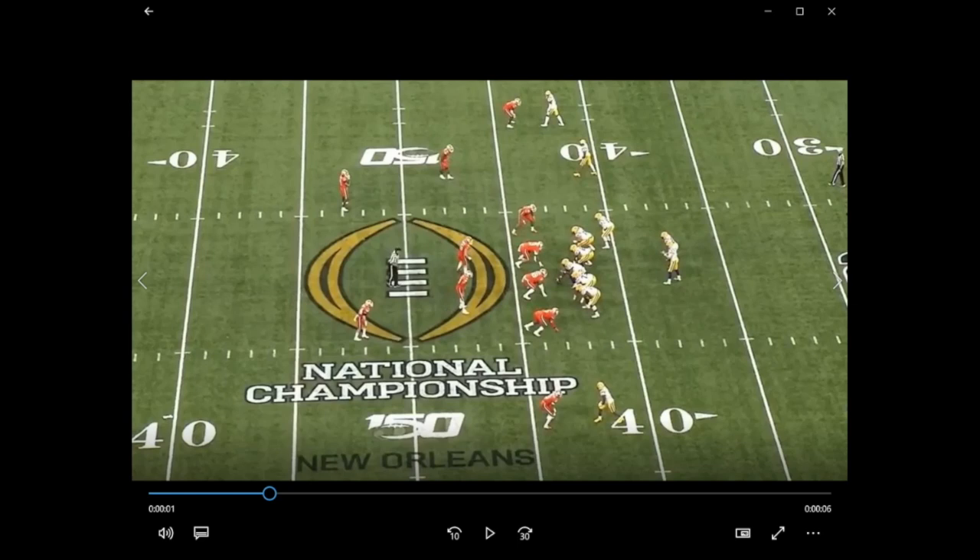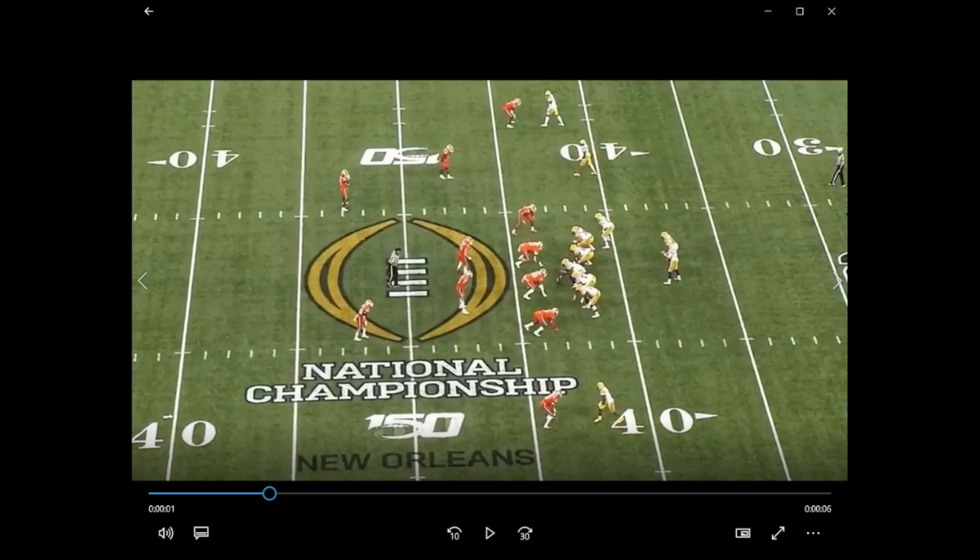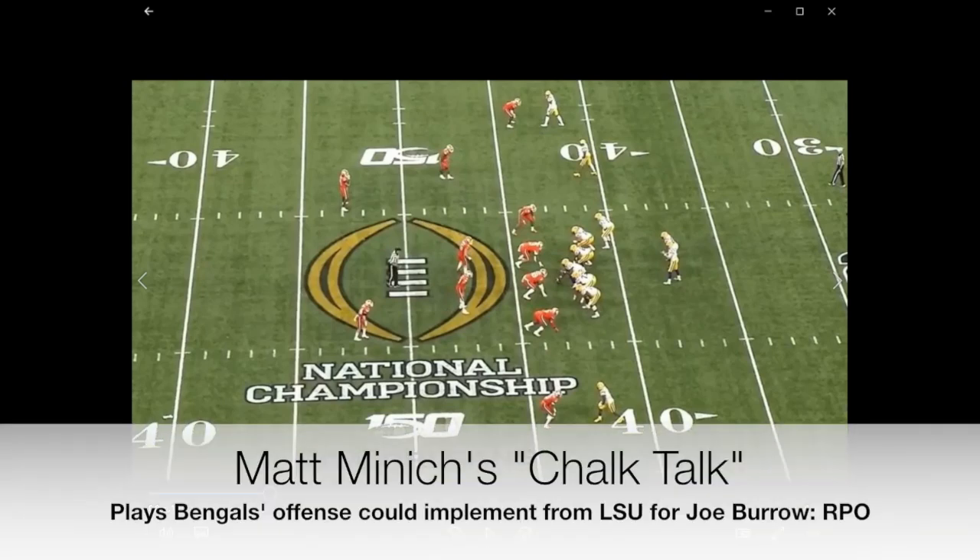Joe Burrow told reporters recently that the Bengals asked him for his 10 favorite plays from the LSU playbook, and that they were going to look at those plays. If there are things that aren't currently in the offense, they might look to put them in for 2020. I don't know what Joe Burrow's favorite plays are, but I've watched all of his film and I'm going to take a guess. These are 10 plays that I think could be Joe's favorite plays from the LSU offense that I would love to see the Bengals running in 2020. In part one we talked about some goal line passing plays as well as some deeper shot plays.